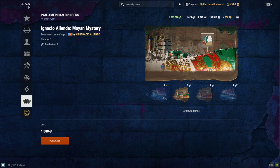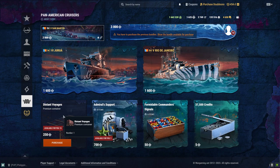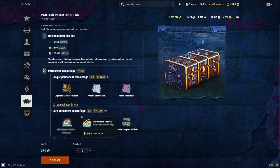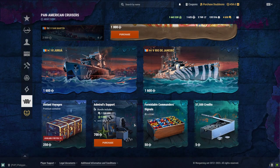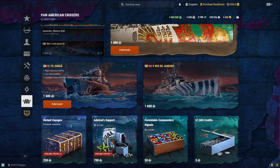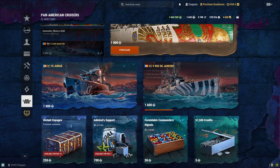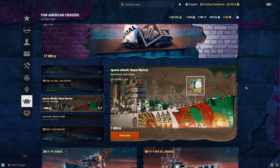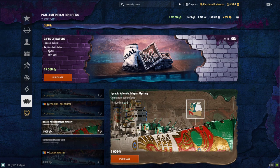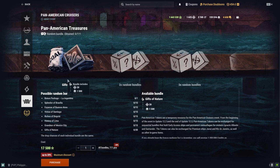Instead, I'm getting the Distant Voyages Premium Container to get any chances for a permanent camouflage. Let's take on the free XP random bundles on this one.